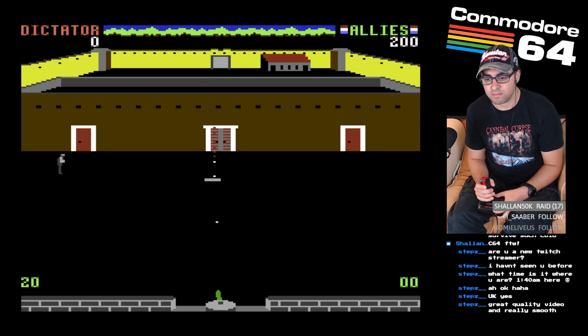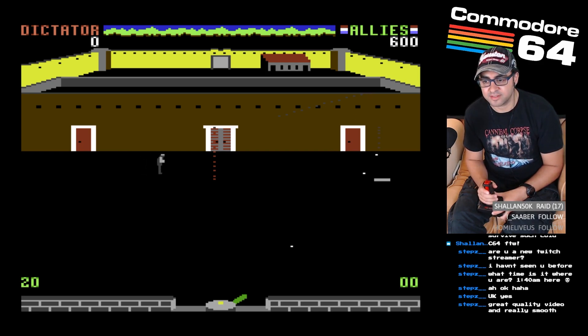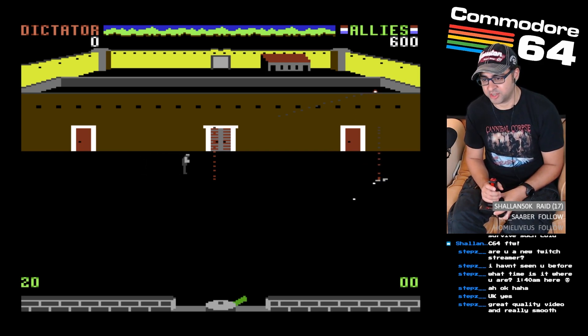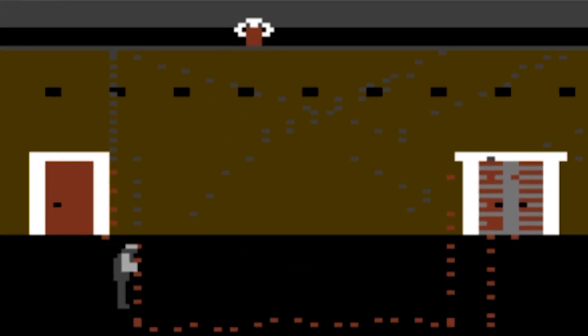The rescue sequence happens inside the sanctuary. The allies have captured the dictator's machine gun and are trying to rescue the prisoners, who appear on the far left side of the screen and must cross the courtyard all the way to the far right side, at which point they exit and are supposedly picked up by chopper.